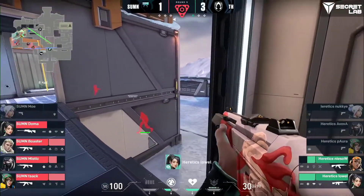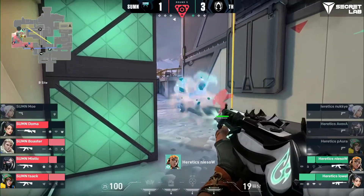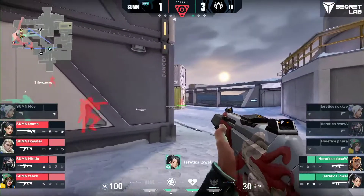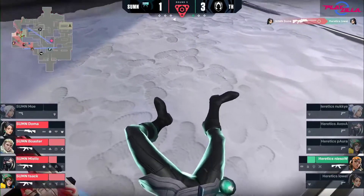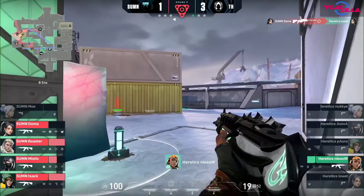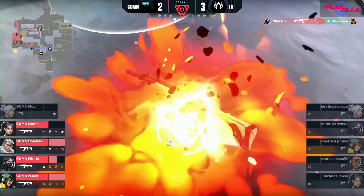The op's been picked up — that's with Doma, Lowell, and Niso. Niso giving away the game a little — position noted. Lowell going to try and get that Sage to feel uncomfortable on the peak. Doma, quick as lightning, takes him down. Niso now left in a 1v4 — not going to happen. Summon get into the swing of things here. Really good post-plant setup from Summon — multiple angles, using that verticality that we know is so important on this map.